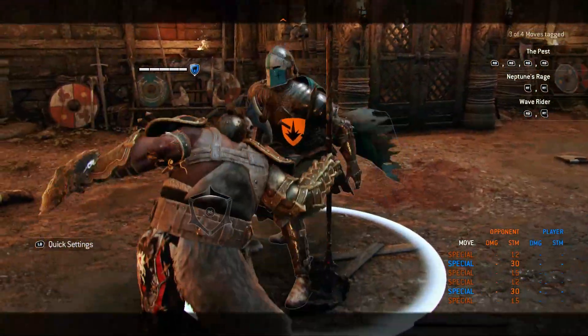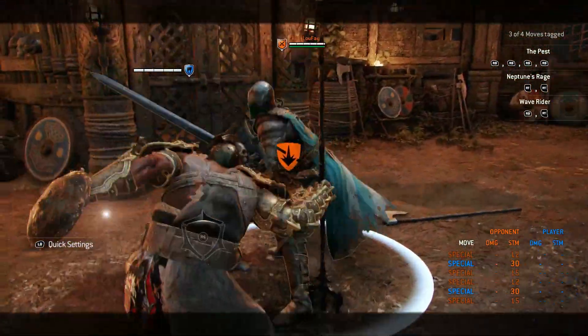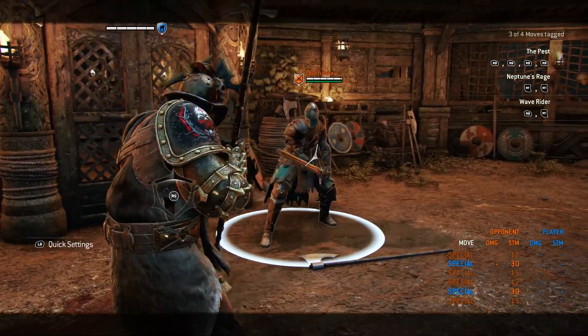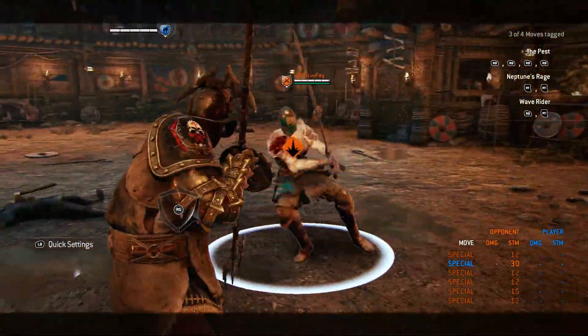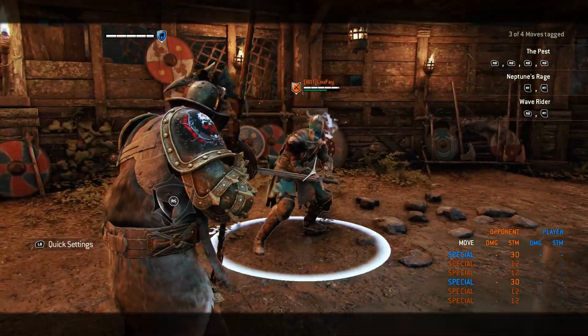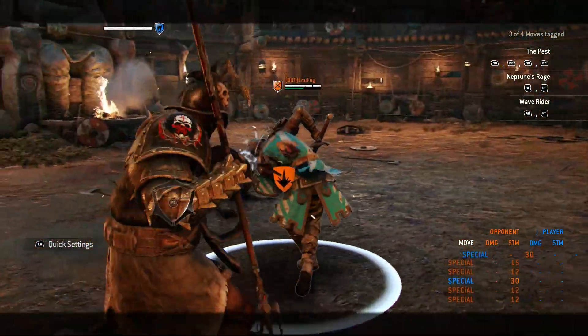On Gladiator you have many options. One of the better ones is doing a toe stab the second you see him start his shoulder bash. Another viable option on Gladiator is doing the side dodge and then the bash, which will most of the time overrule the Warden's.